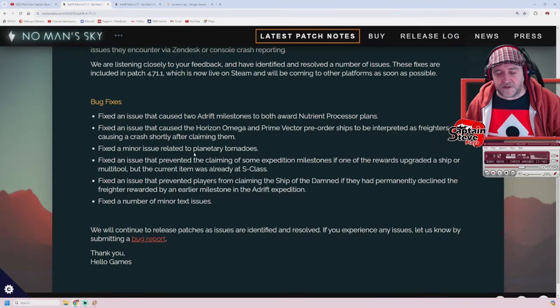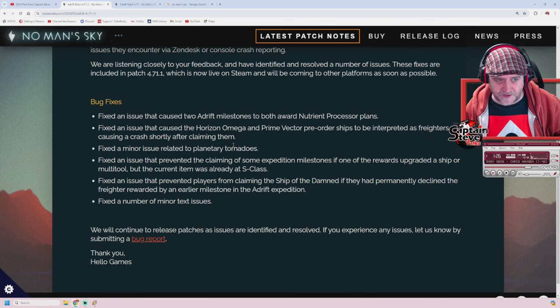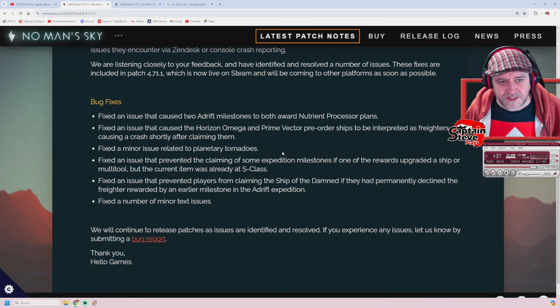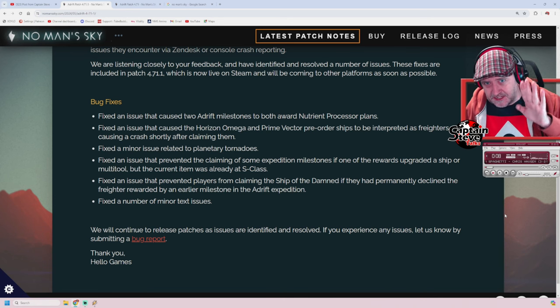Going back to the release log - these are the ones that are PC only right now. Hopefully, come mid this week, I'd like to imagine that they are going to roll out on PlayStation and other platforms. Every platform has got their own little mini release window. PlayStation is usually a Wednesday or Thursday for their updates and patches to come out on PSN - that's why I'm saying mid-week for PlayStation. But you never know - certificates and things can change massively. Right now, the only platform that hasn't got any bugs inside of this expedition is PC.